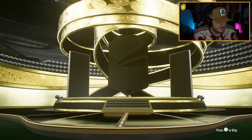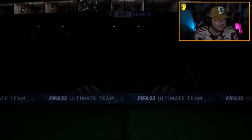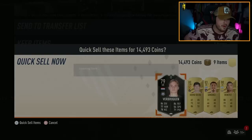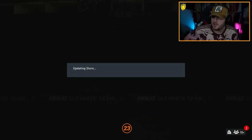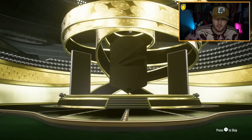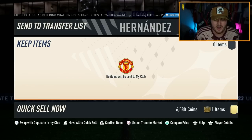Maybe the pack weight is bugged because they shouldn't be giving out icons like that. I packed 93 LARM, 93 Miroslav Closer, and 88 Del Piero. You shouldn't be able to pack icons that easily, right? But at the same time, it is a promo where it's only icons and heroes, so maybe the pack weight is just for normal promo cards.